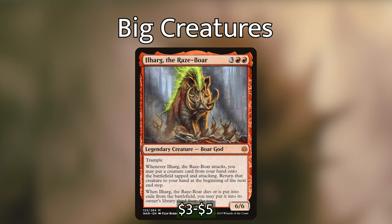Ilharg, the Raze-Boar is three red red for a 6/6 legendary creature — boar god with trample. Whenever it attacks you may put a creature card from your hand onto the battlefield tapped and attacking, returning that creature to your hand at the beginning of the next end step. When Ilharg dies or is exiled from the battlefield you may put it into its owner's library third from the top. We're only netting one more power than its mana cost, but its ability to keep replaying creatures means we keep triggering mana and finding value.